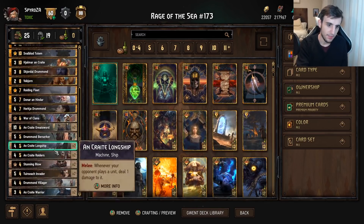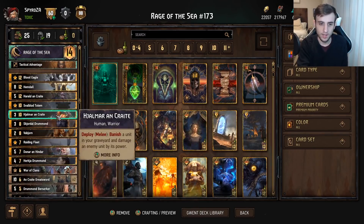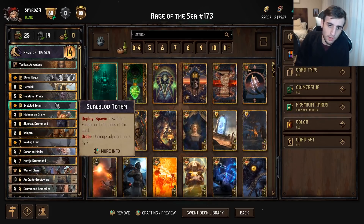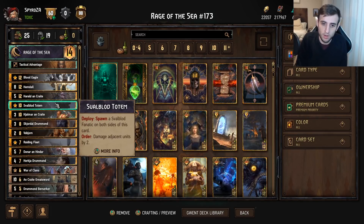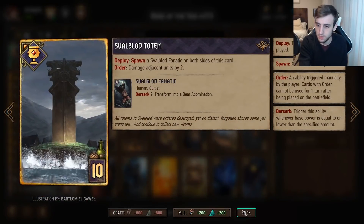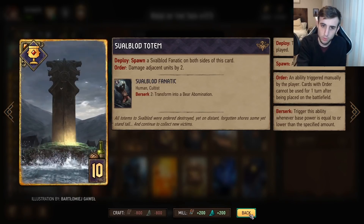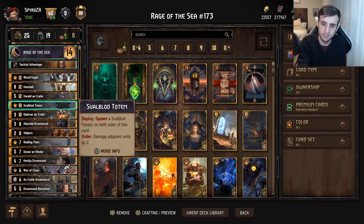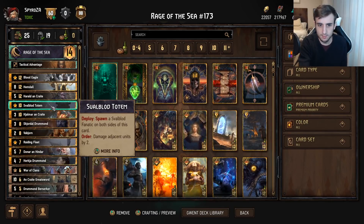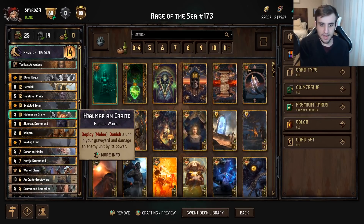Other things with the veteran status like Raider or even Invader can make for quite a nice Herald on Crate resurrection in round three. Svalbard Totem spawns a fanatic on both sides and order damages adjacent units by two. The fanatics do have a Berserk ability — when damaged by two they turn into bear abominations. So basically this is going to play for 12 points, and it can also help tank some random damage from your opponent.